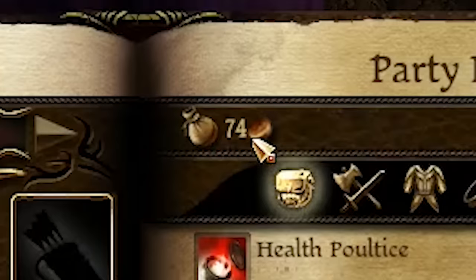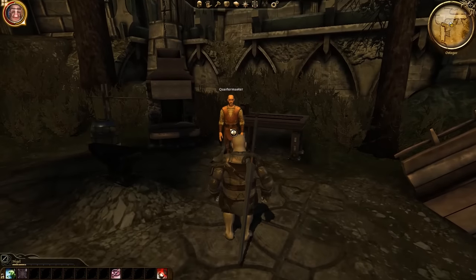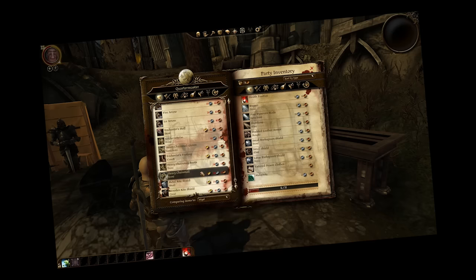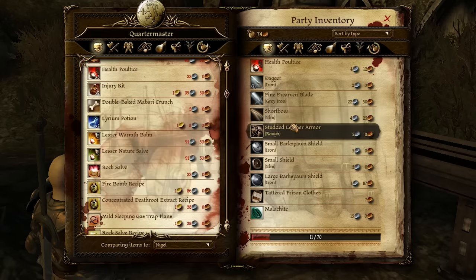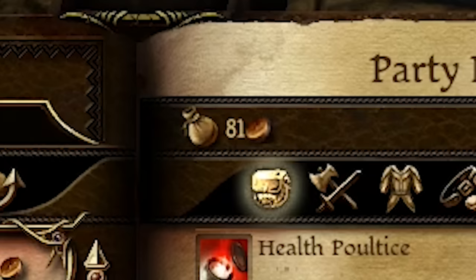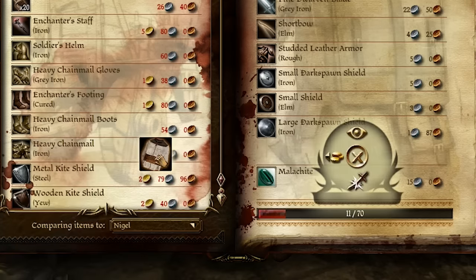Look, we only have 74 bronze coins, the weakest of the currencies, but we do have some things to sell. Luckily, we have a quartermaster over here who we can sell items to. This guy sells some fantastic other supplies, including amazing potions and bombs. We need to make money fast. Now, there is a way to increase our money — sell these items. For example, we have some tattered prison clothes valued at seven bronze coins. We'll drag them in to sell them. We could then buy our stuff back for seven. We buy it back and now we're back to where we started with 74 bronze coins. But what if we drag to sell it, but then also hit right click and then drop it over there?